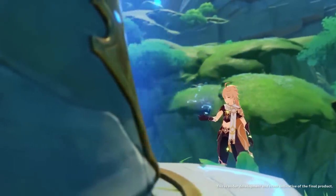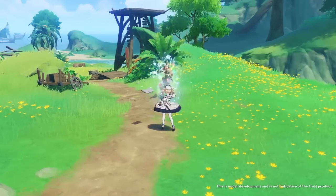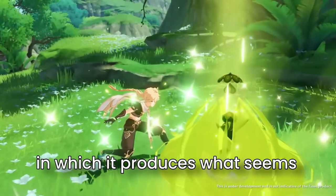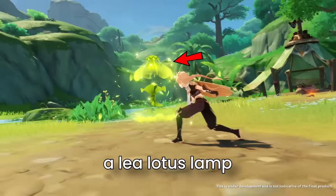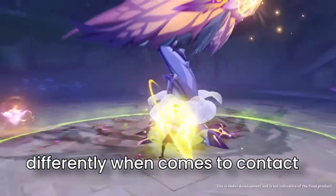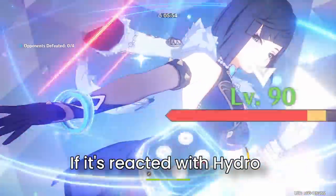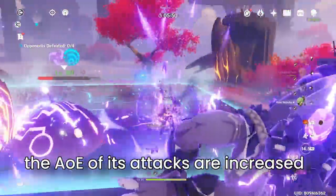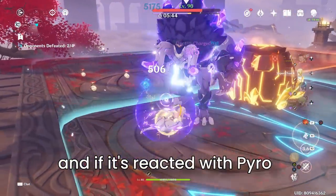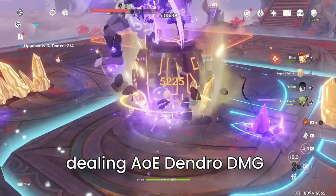Dendro Lumine really starts to shine when it comes to her burst. For the Dendro element, there will be many potential reactions — mainly with Hydro, Electro, and Pyro. Her burst produces what seems to be a lotus lamp that stays on the field for 12 seconds dealing off-field Dendro damage, and it reacts differently upon contact with different elements. If reacted with Hydro, the lamp's AoE and attack AoE are increased; if reacted with Electro, the lamp's attack speed increases.